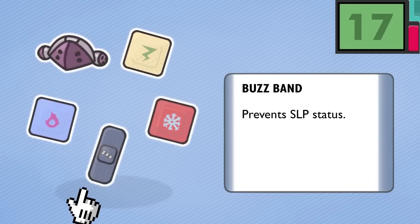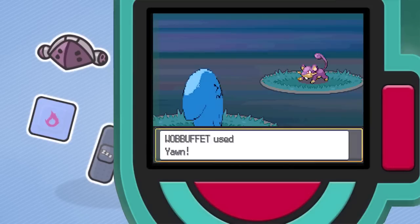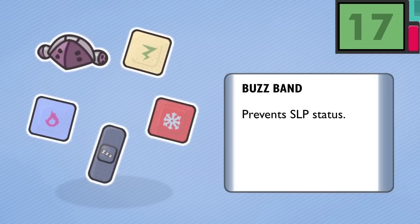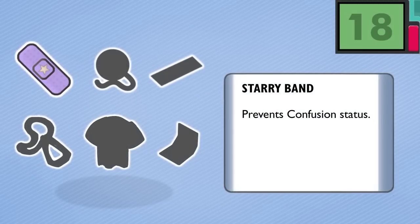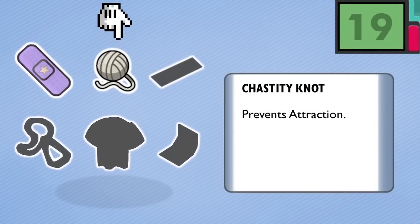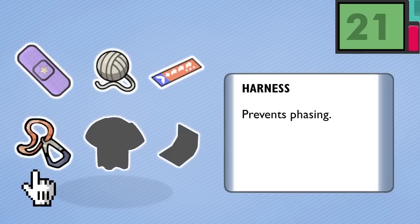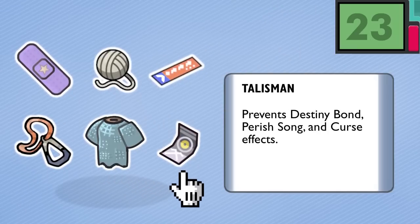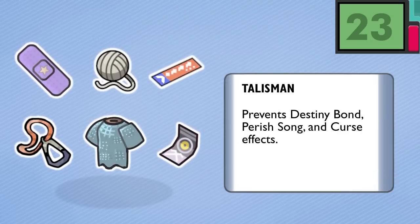Number 17, the Buzz Band — the Buzz Band prevents secondary sleep. There are actually a lot of sleep-inducing moves, but no secondary sleep effects besides maybe Yawn. We could just make it block the condition altogether. Number 18, the Starry Band prevents confusion, while the Chestnut prevents attraction. The Hall Pass prevents the holder from being pursued or trapped. Meanwhile, Harness wearers can't be phased, Chainmail wearers can't be crit, and Pokémon protected by the Talisman cannot be harmed by ghostly ailments — Destiny Bond, Perish Song, and Curse are nothing to fear. I think we're good on status effects for the time being.